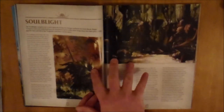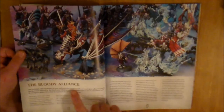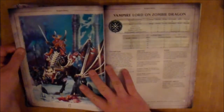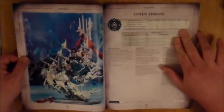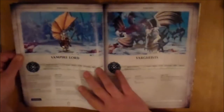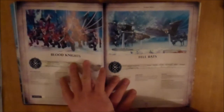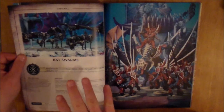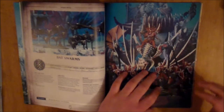Then we have Soulblight, which are pretty much the Vampire guys. We have seven War Scrolls in this. It talks a little bit about the Bloody Alliance. So we have the Vampire Lord on Zombie Dragon, the Coven Throne, the Vampire Lord, the Vargheists, Fell Bats, Blood Knights — those ridiculously priced models — and the Bat Swarm. So seven War Scrolls for your Vampire-type guys.